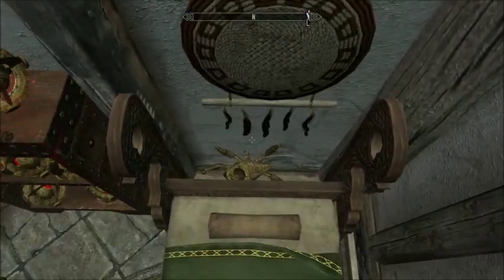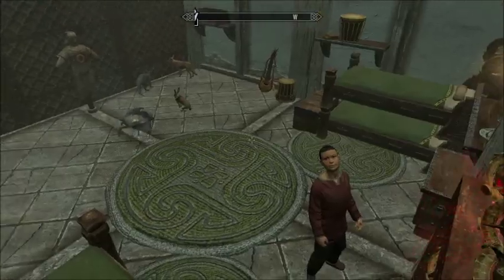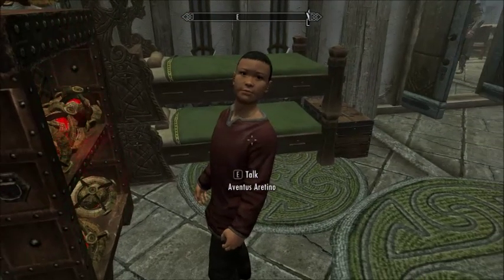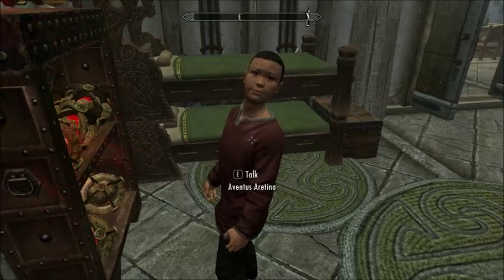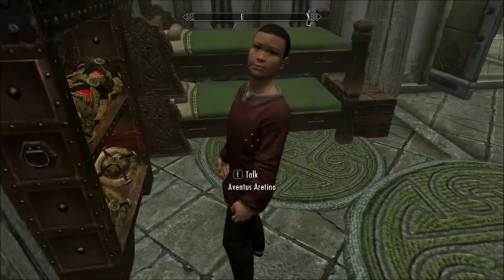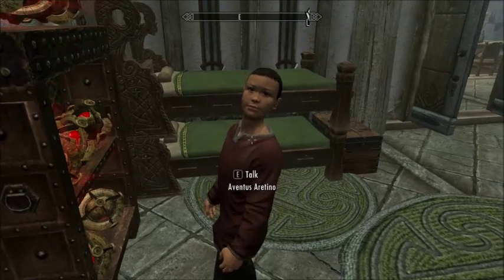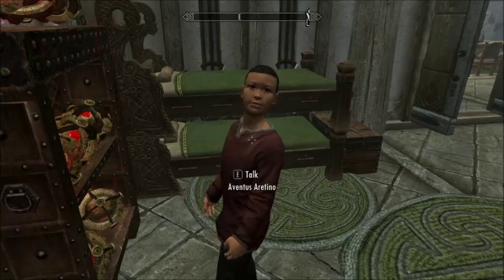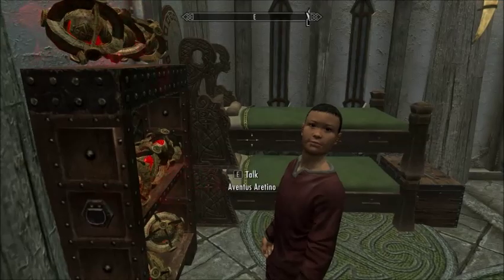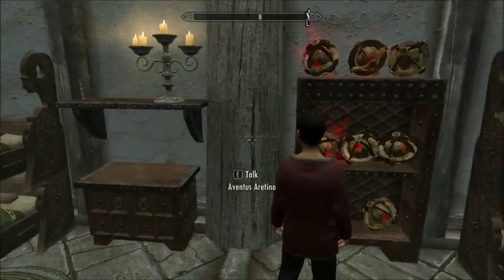Back there is a little dwarven spider — somehow he got stuck behind the bed. And this is Aventus. As you may already know, you cannot adopt him because he doesn't go to the orphanage like he's supposed to after you complete his quest. I kind of just let him chill and hang out. He's pretty cool, although troubled. He just stares at the shelf or wall.